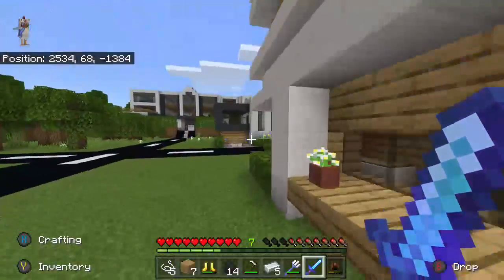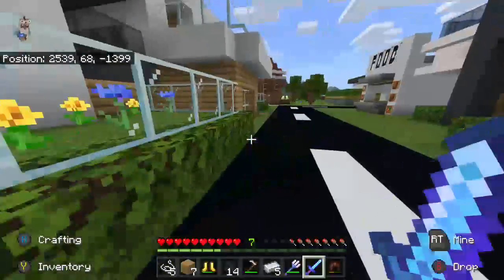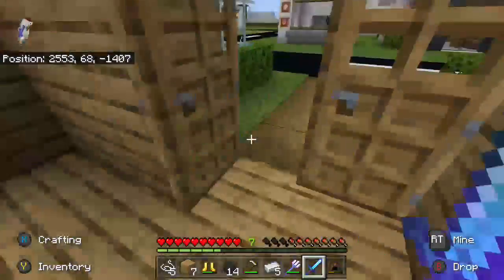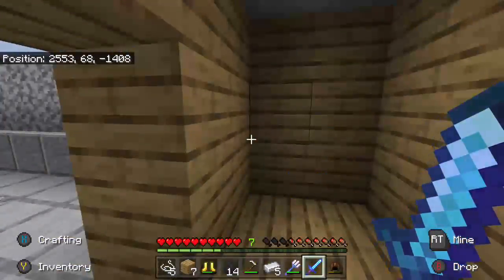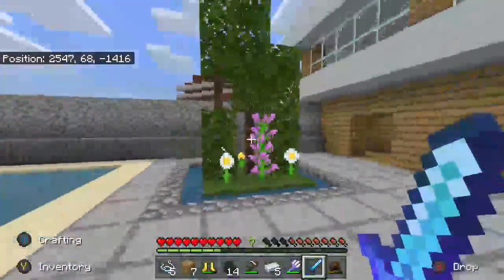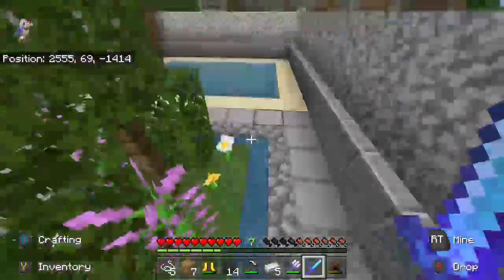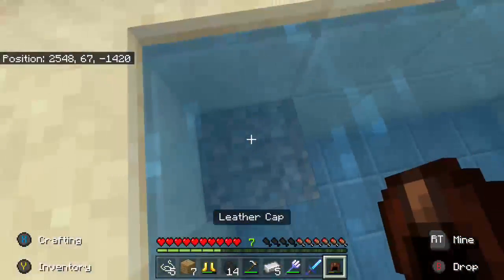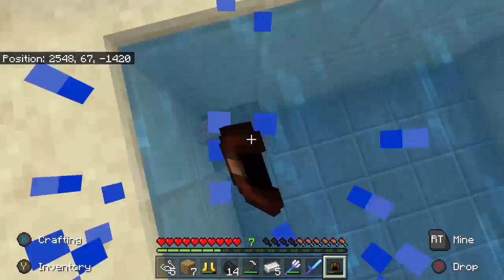These two houses here were looking bad until we added a garden for both of them. For this house, as you can see - I'm gonna keep the doors open - we've got a garden, a nice little plant area here, and of course a swimming pool here. There's some dirt there which I will get rid of.